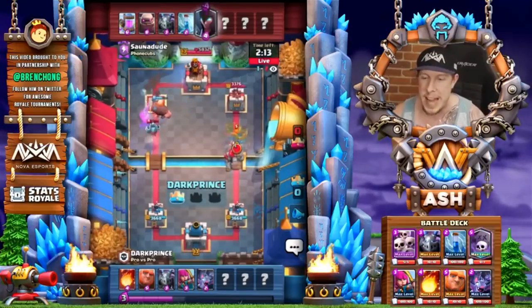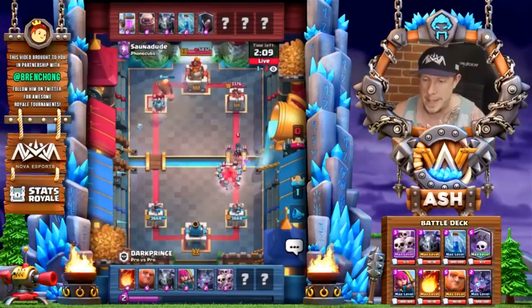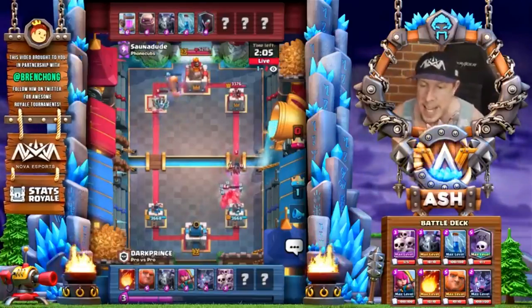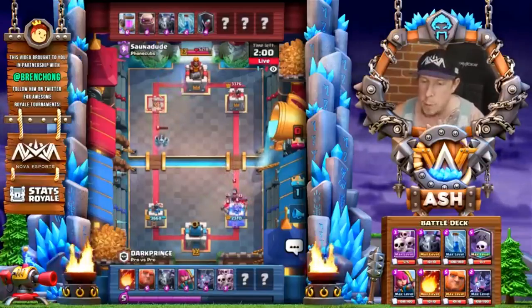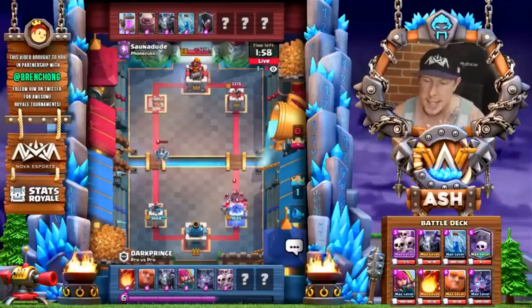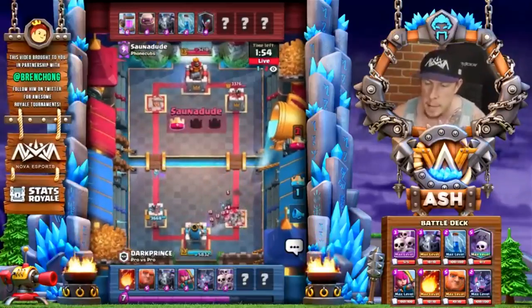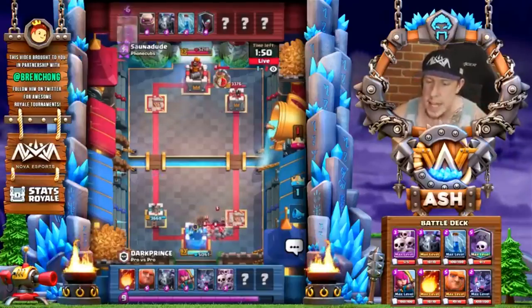He's going to have a hard time defending — it's probably going to be a tower trade here. Skeleton Army on the Golem is going to take like two-thirds HP, actually all the HP, and kill the Golem. But it looks like he's going to go ahead and sacrifice that tower, even though I thought he had Fireball in hand. Maybe he used it in the previous sequence. Either way, let's see how he plays this.